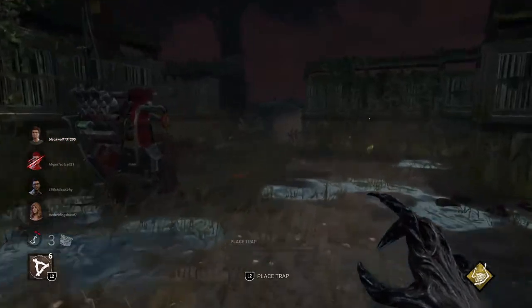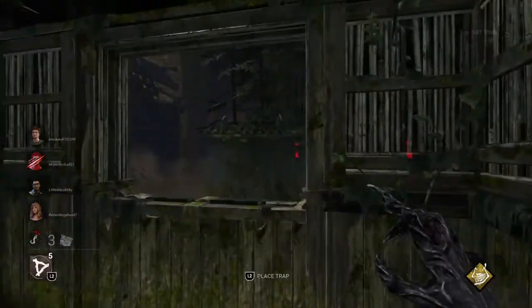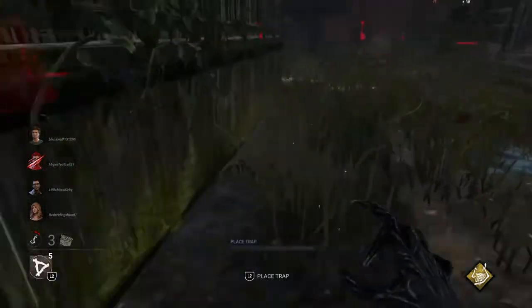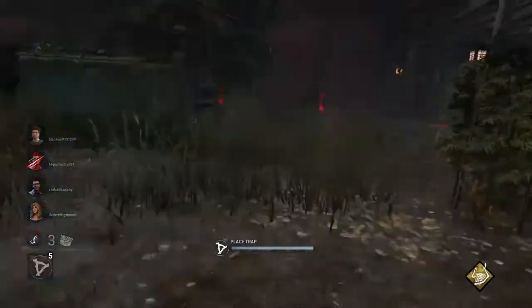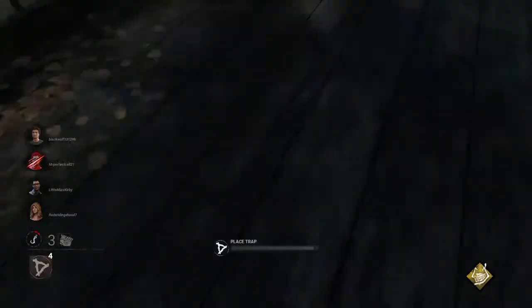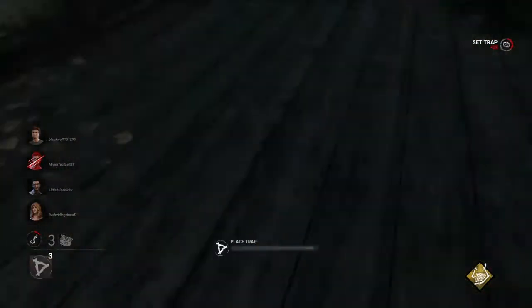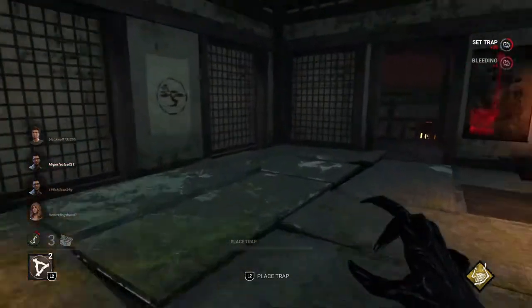They pull the Dwight off the hook. They're healing Steve — so I know either a Dwight or the Nia is with him. They're still on this side of the map. I'll just take my time and replace my traps, because I know they're here and they're out there healing, which gives me time to reset. That's bad for them.